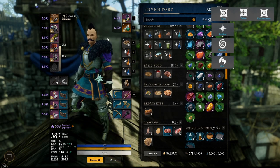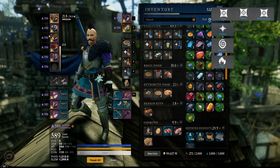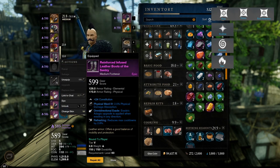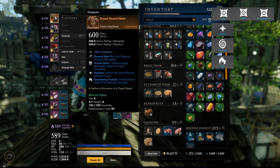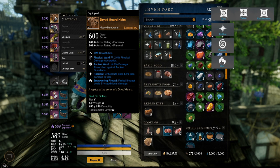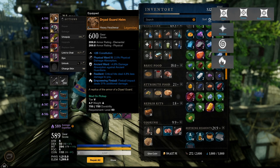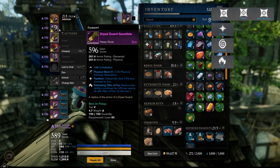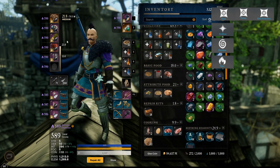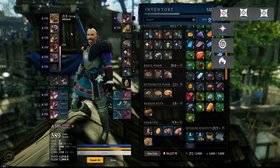By the way, those stacks I just covered — Resilient, Freedom, and Vigor — you can only get those on your armor, so you can only have up to five of them. You can have two Freedoms and three Resilience, assuming you don't want any ability perk. But if you can create a piece that has the ability perk you want and also comes with Resilient or Freedom or Vigor, then you've got yourself a beast piece — like this one here that has the ability perk and the Resilient perk. Those three are stackable, up to five times in your armor.